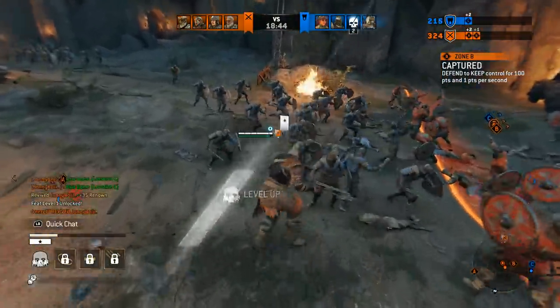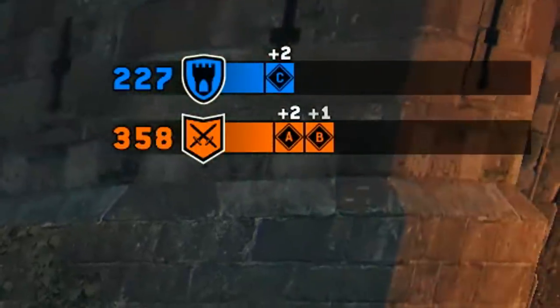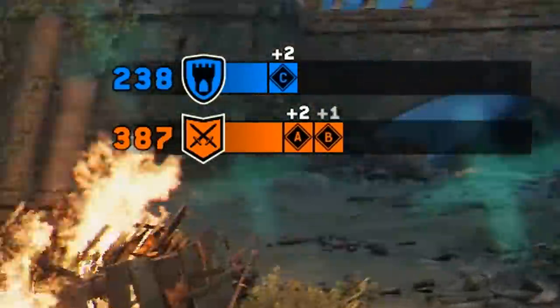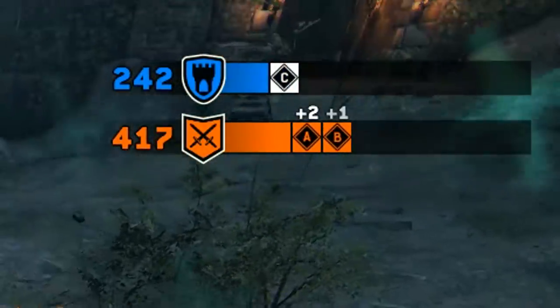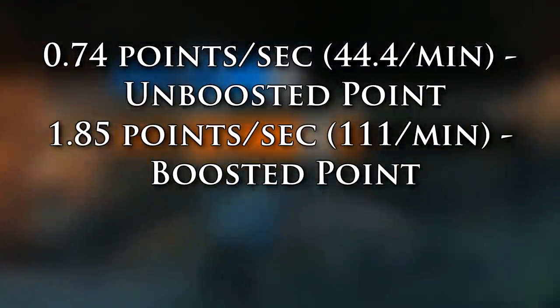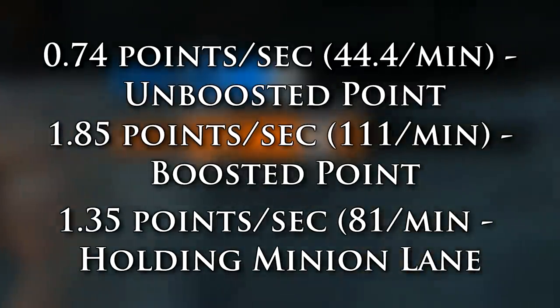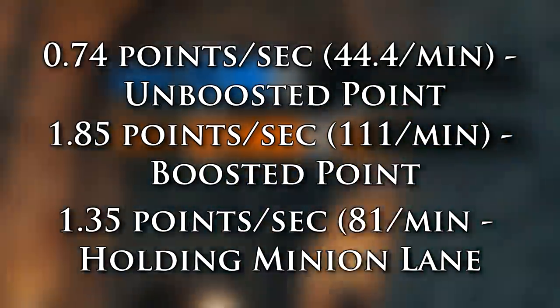So why is mid so important in Dominion? If you just look at the scoreboard, a boosted point is worth two score overall compared to one. But as so often, these two values don't tell the whole truth. For Honor is more than capable of handling decimal values, but the game doesn't like to display them. These are the actual values: 0.74 points per second for an unboosted zone, 1.85 points per second for a boosted zone, and holding the minion lane alone gives 1.35 points per second. This should be a surprise to a lot of people.